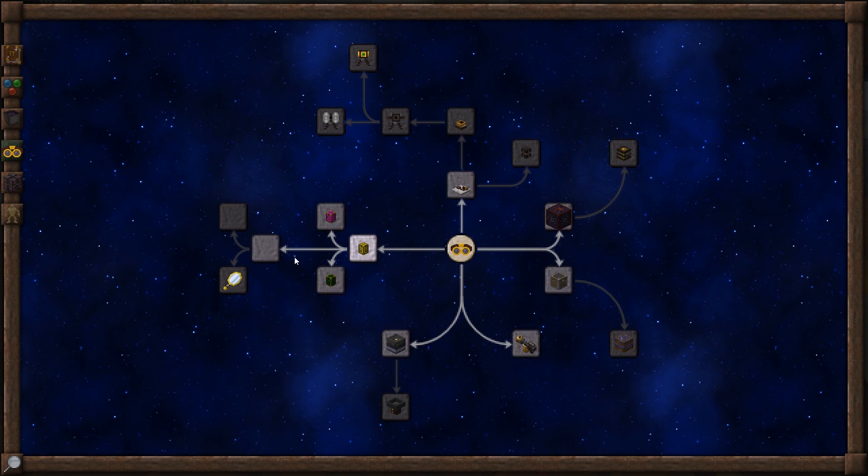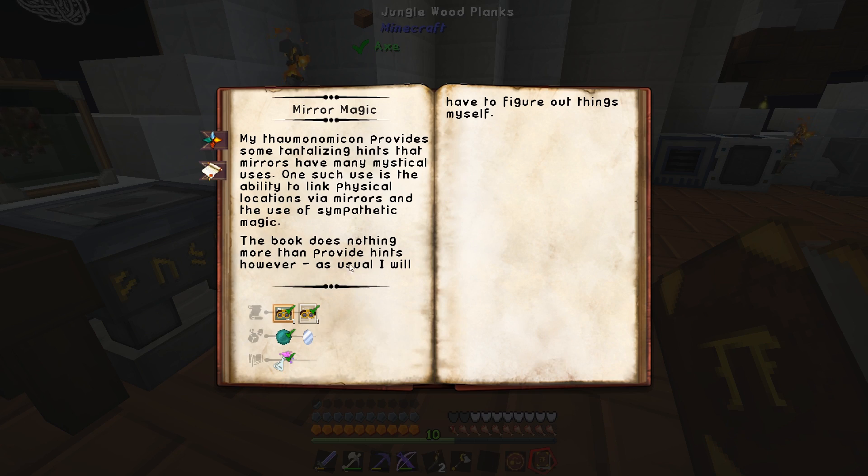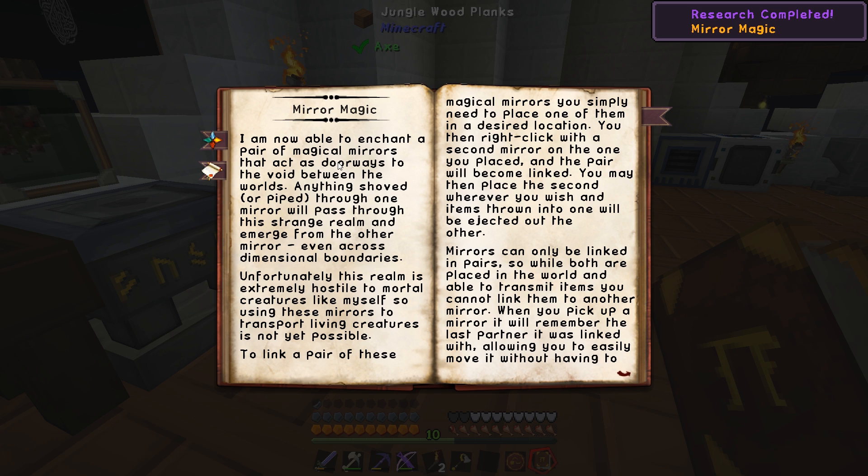Now we can complete the research. Mirror magic! I am now able to enchant a pair of magical mirrors that act as doorways to a void between worlds. Anything shoved or piped through one mirror will pass through this strange realm and emerge from the other mirror - even across a cross-dimensional boundary, which is very useful. It's kind of like an ender chest.